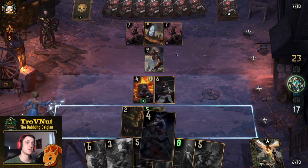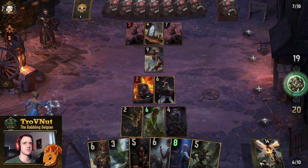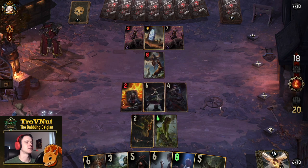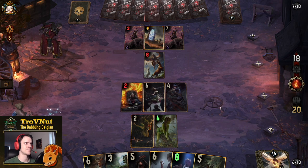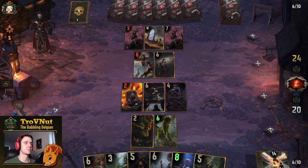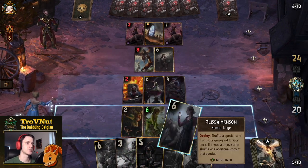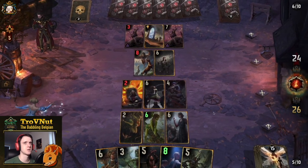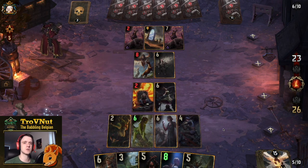Our opponent is taking time - probably setting up their deck. Let's put Alyssa down and put the Waters back into our deck, setting up our second Waters. Now we have an Elf, a Dwarf, and a Dryad on the board, so if we really need a big point boost we can get Barnabas on the field. But if we don't need to yet, I'll hold off.